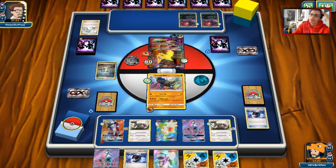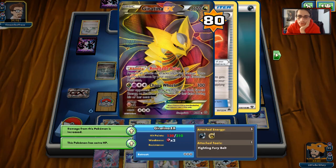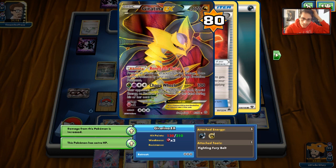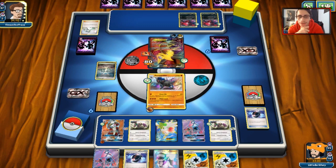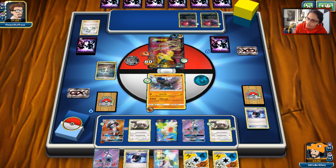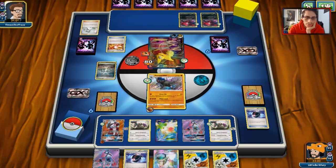I feel comfortable I'll find that basic Fighting Energy because I still have Computer Search. I could use Bloodthirsty Eyes and stall for some time — no knockout though. We'll do Cynthia. Choice Band would be nice so I can two-shot him. We Battle Compressor, but we only have one Choice Band so I really hope we hit it. We'll just Clean Hit him for 80, setting him up to be KO'd next turn. We need that basic Fighting Energy. He doesn't even one-shot me here, but we can't take him out without Choice Band. Putting pressure on Giratina and saying you've got to start tagging it eventually.